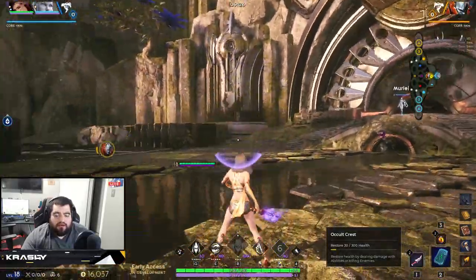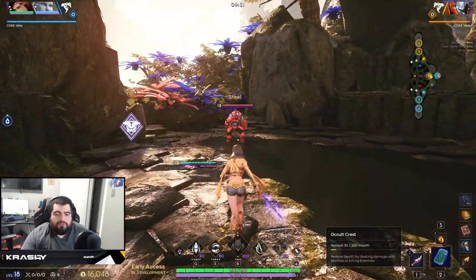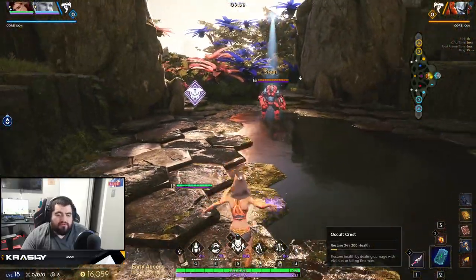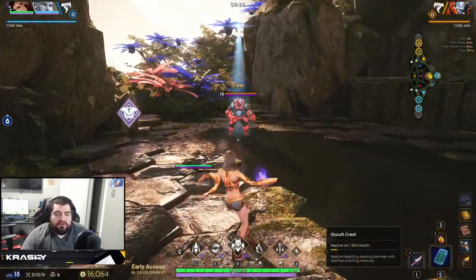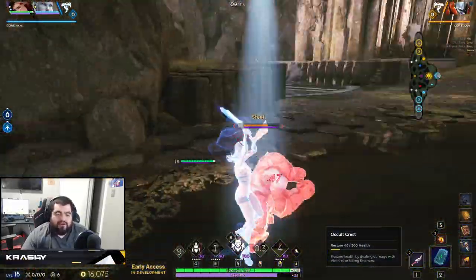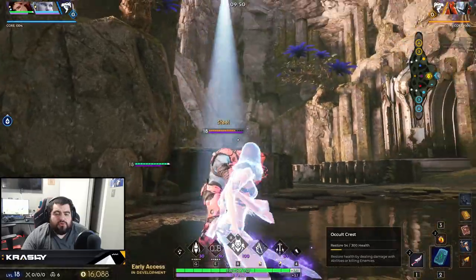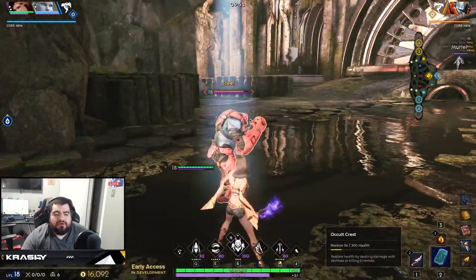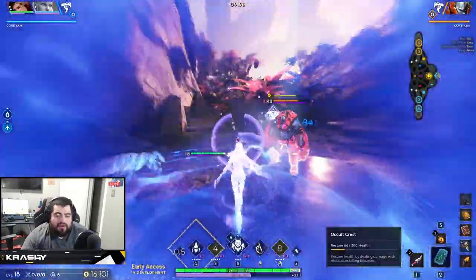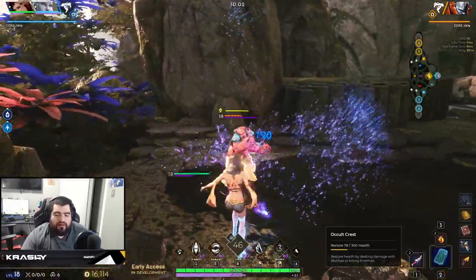How do you play this hero? Pretty simply. When you use the right-click dash you can see the indicator on screen — that's your window to use it again. With Q you have your poke; with E you want to get in close because the wolves circle around you. If you see a target, dash in, turn on your E, use your Q as they're moving or running away, and stay in. Keep in mind your ultimate targets whoever has the most Track stacks.